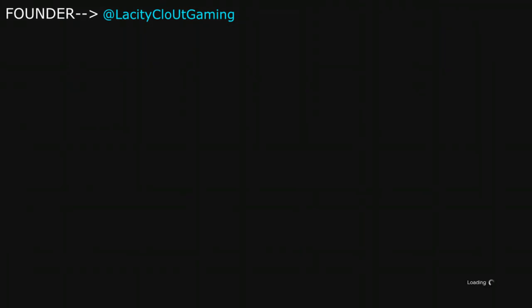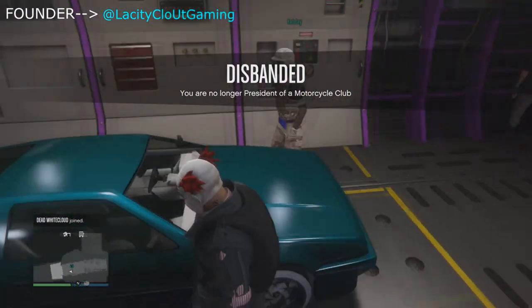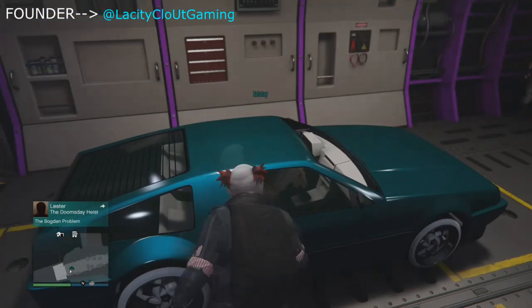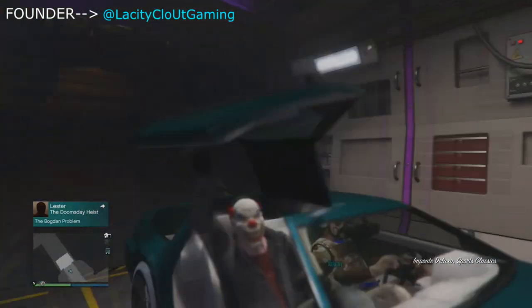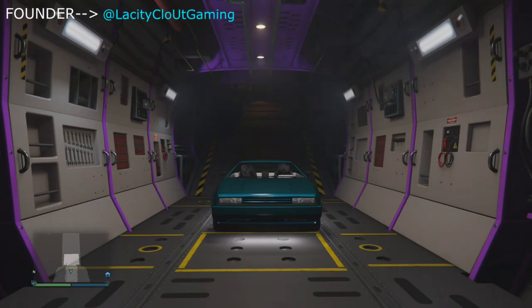Once you load into your friend's Avenger, all you wanna do is hop in the gunner side. My friend is hopping in. What you guys wanna do is register as a CEO and then hop in. Once you hop in, you do nothing else — just stay there.